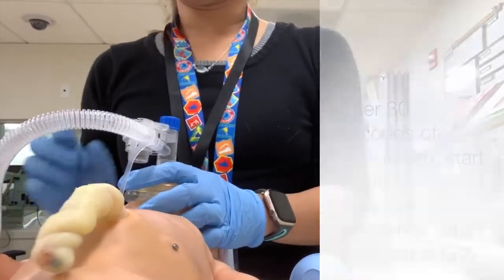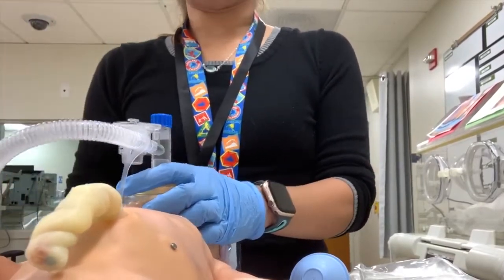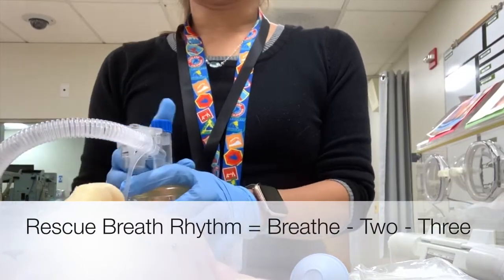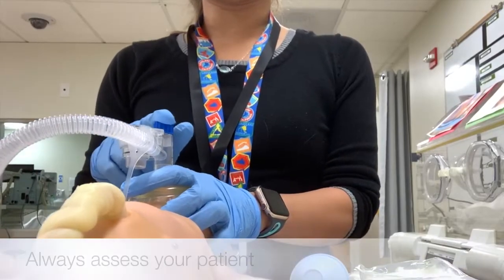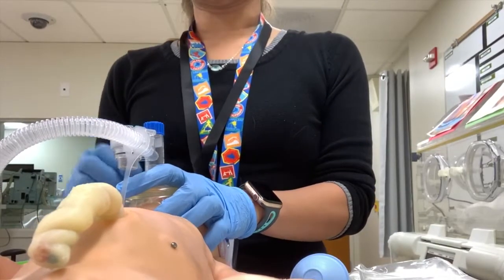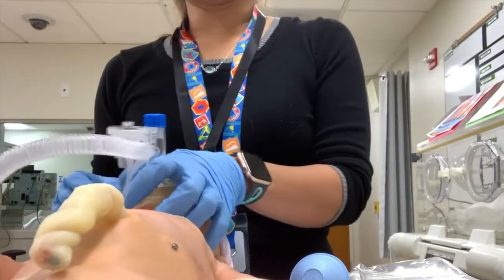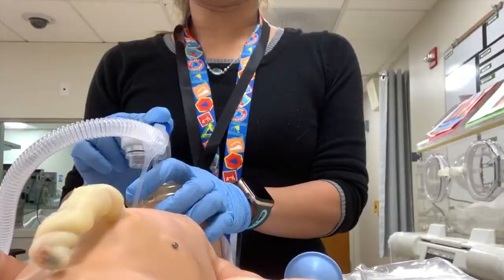First, make sure you have a good CPAP seal, then give a few breaths: breathe two three, breathe two three, breathe two three. Check for good chest rise — give about three cycles. If you don't see the heart rate increasing, do the MR SOFA steps: adjust the mask, reposition the neck, suction them out, and increase pressure a little bit.